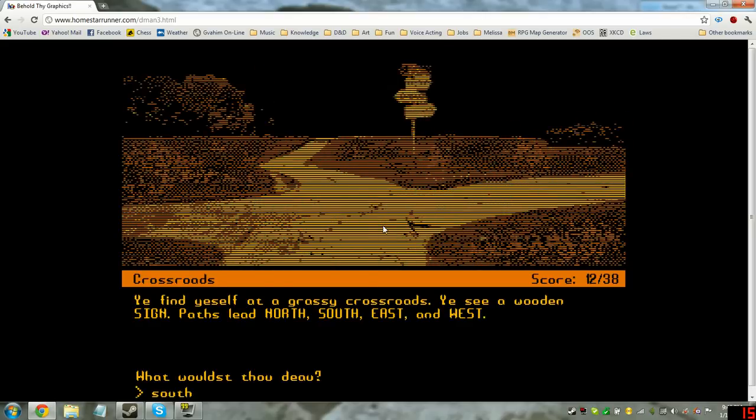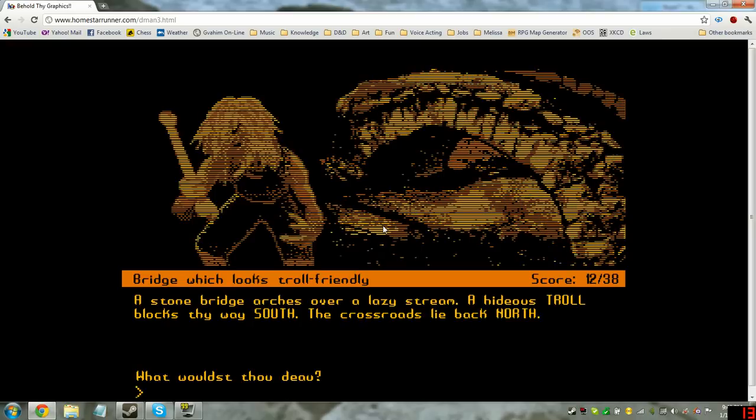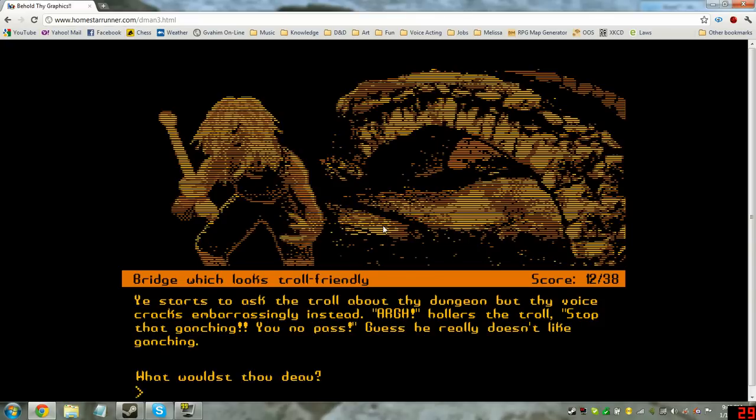Alright, south. Stone bridge arches over a lazy stream. A hideous troll blocks thy way south. The crossroads lie back north. Look troll. This gnarling troll looks like it can't wait to pummel whoever would cross its path. Let's talk to him. He starts to ask the troll about thy dungeon, but his voice cracks embarrassingly. 'Ooh!' hollers the troll. 'Stop that ganching!' Apparently he doesn't like ganching.